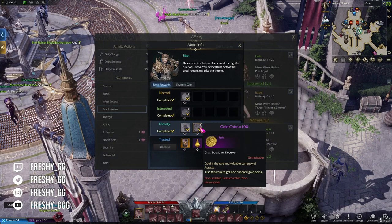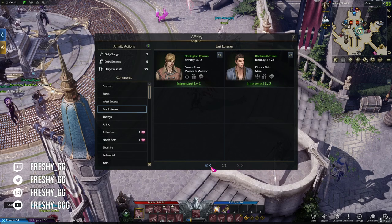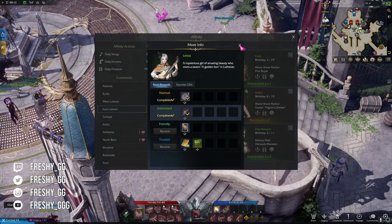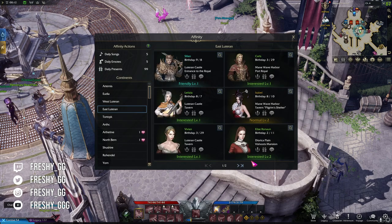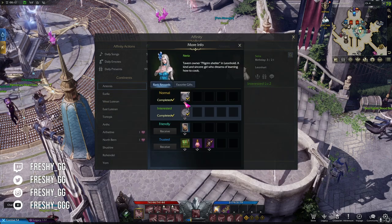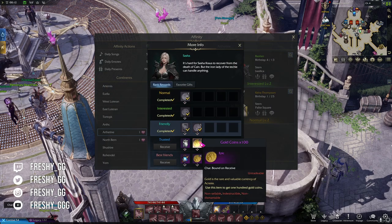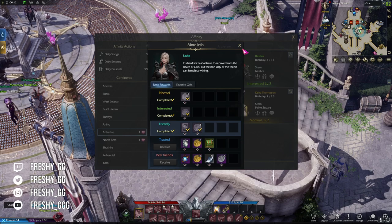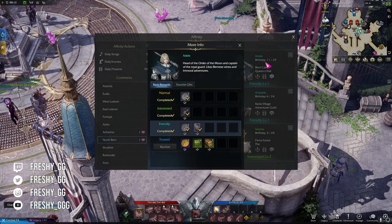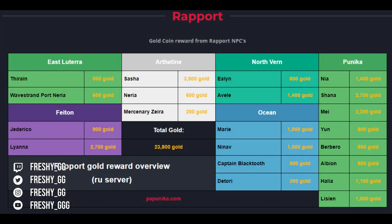Certain rapport NPCs reward gold after you reach a specific level of reputation with them. These rewards are one-time rewards and can only be claimed on one character. It can be very time consuming pursuing this as most gold rewards are given at higher tiers. This is only worth doing early on if you manage to get a lot of legendary gifts, as the amount of gold will be inconsequential the longer time goes by and the more you progress. On screen you can see all the NPCs from tier 1 to tier 3 that reward gold and how much gold you can make.